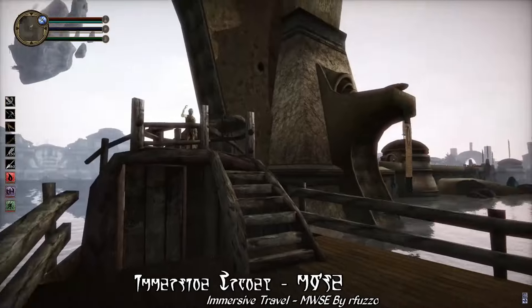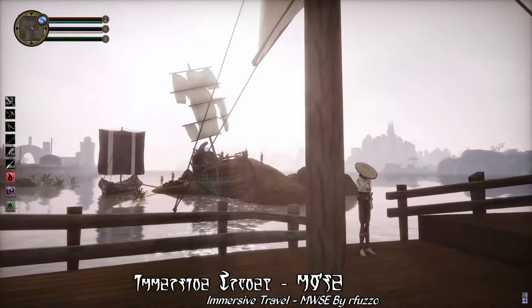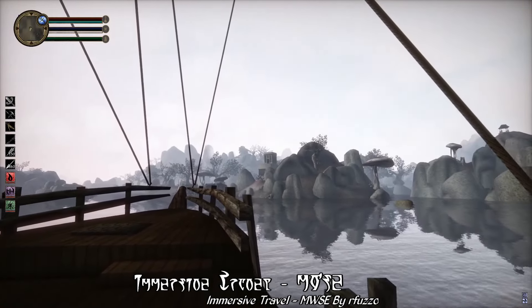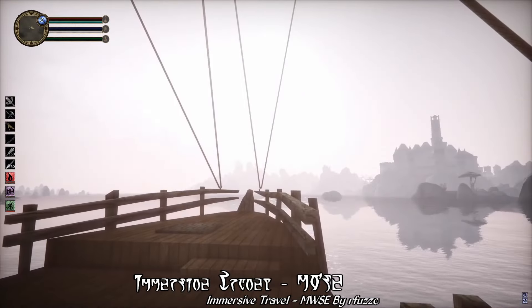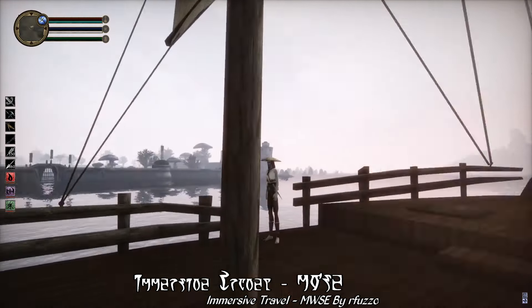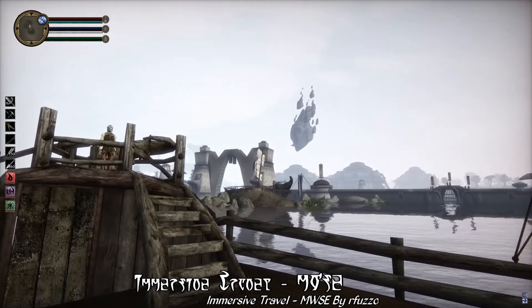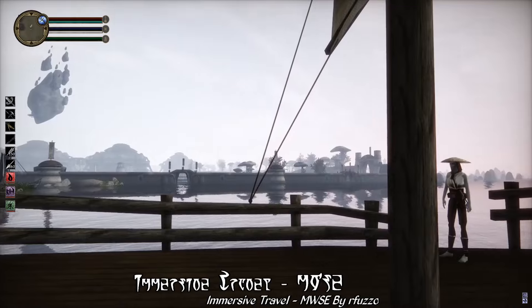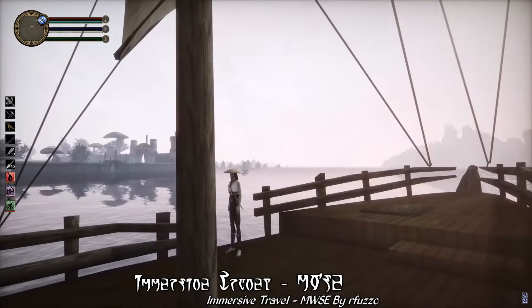My position on the boat isn't static either. I can change spots with the touch of a key — going from the back of the large cargo ship to the front, or the sides. Or I could engage free movement, which allows me to wander about the deck as I please. This is just such a tranquil experience. With Distant Land and a few landmark mods, it is an absolute joy to just sit back and watch the scenery pass by.